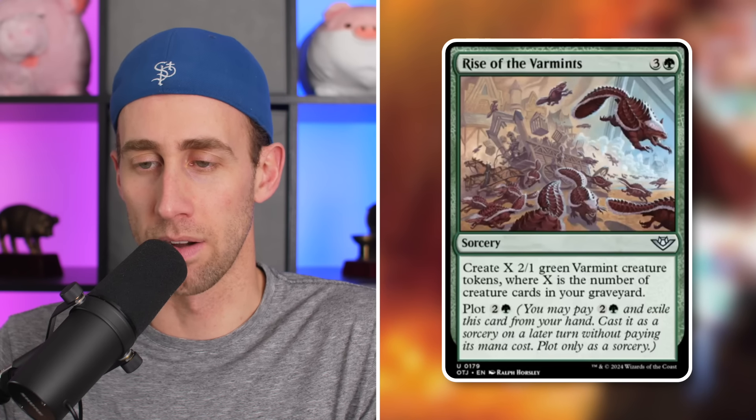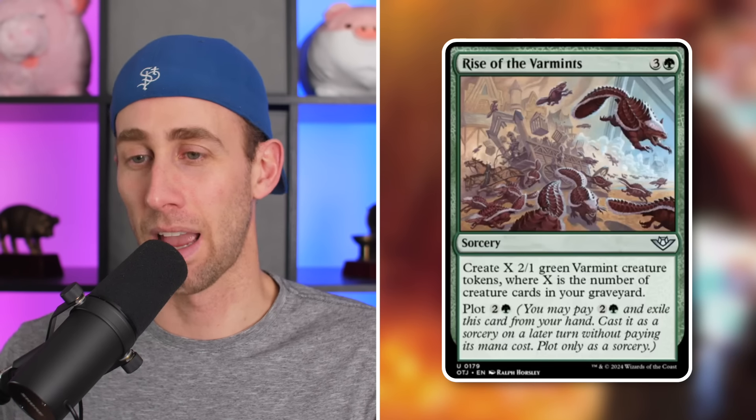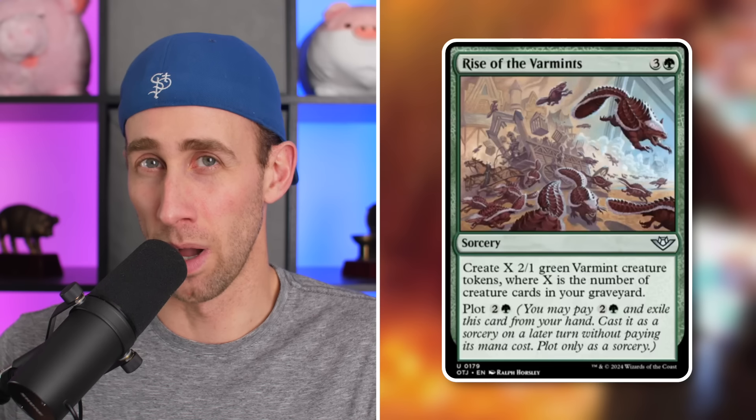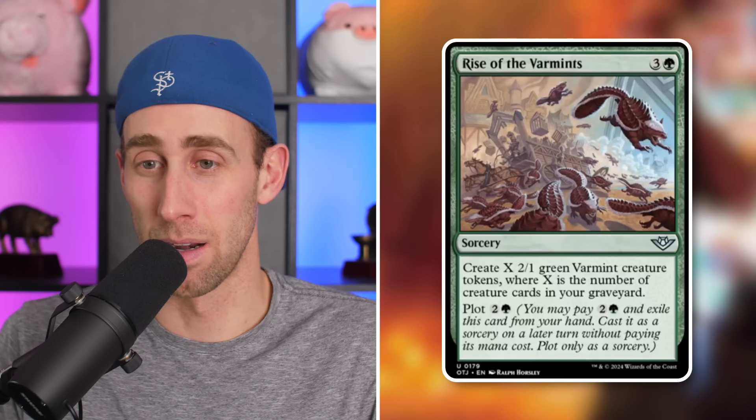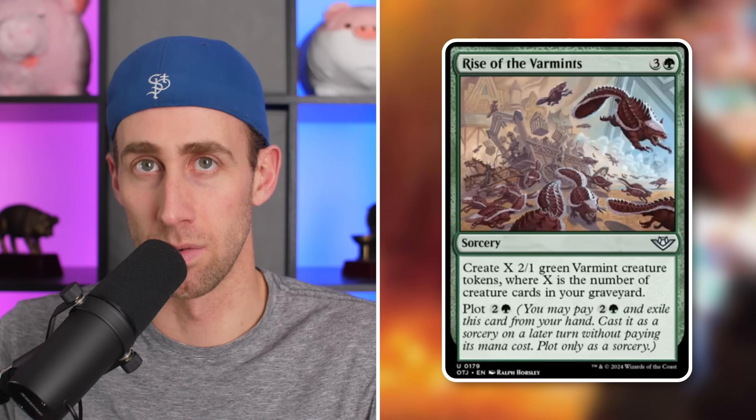Next up, Rise of the Varmints — a sorcery for four mana in green. Create X 2/1 green Varmint creature tokens where X is the number of creature cards in your graveyard. You can also plot this for less. That's actually really good for the right decks — kind of like Spider Spawning, but 2/1s are generally better than 1/2s offensively. You can plot it and wait until you have a crucial number of creatures in your graveyard, then use it on a super turn. For self-mill decks, they're really going to like this — and apparently Varmints are now a thing.